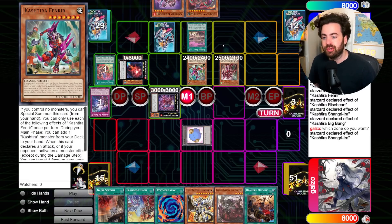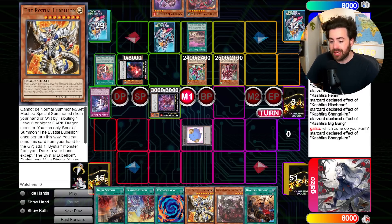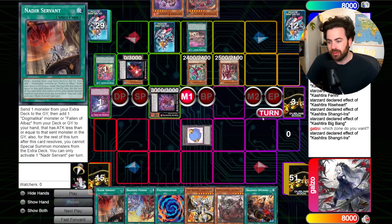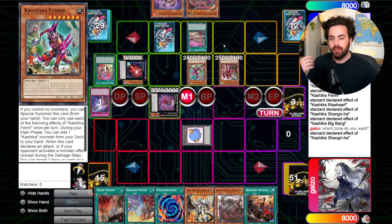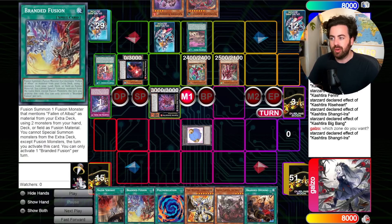Standby phase, summon Fenrir. This is going to be the hardest element to interact with. We have engine into a lot of really good cards, but we also have some dead cards in hand like Lubellion and Dear Servant. Ideally what you want to do in this scenario — my preferred play here is to either go for a Dragoon line immediately or go for a Rindbrumm line.